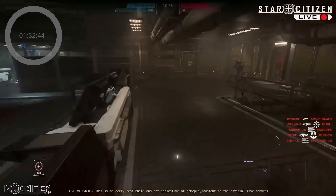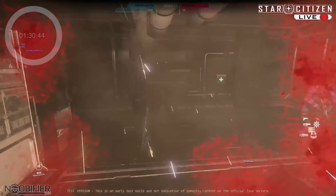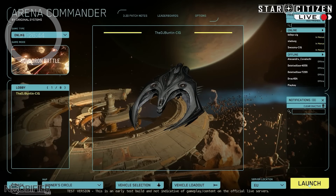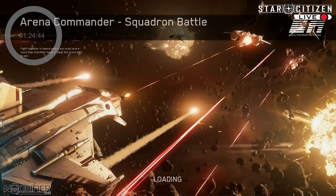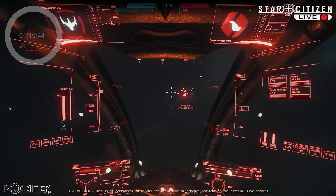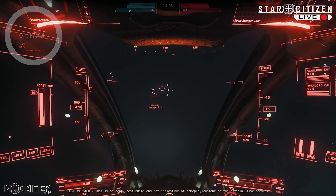The stream went dead for 20 seconds and then returned. At 18 minutes into the stream, they switched to Squadron Battle. This map was a new PU location added into AC — Jericho Station. Some of the new maps are close to the planet, in the atmosphere, and they had hoped the map rotation would be in that environment.